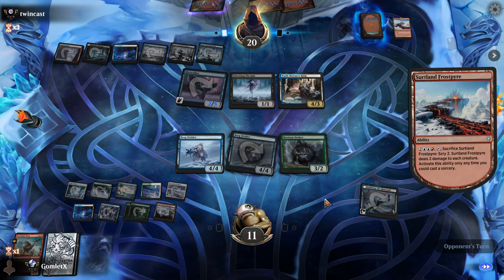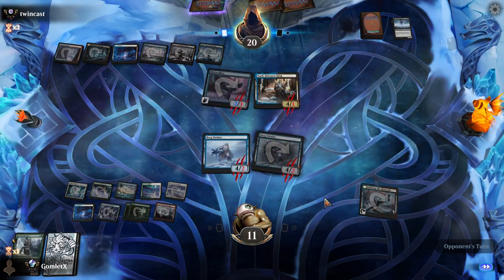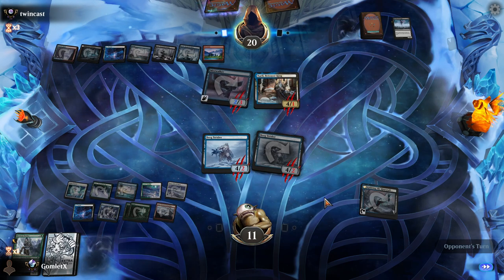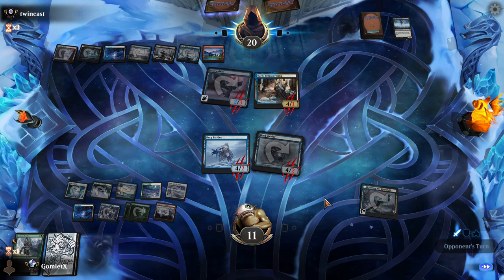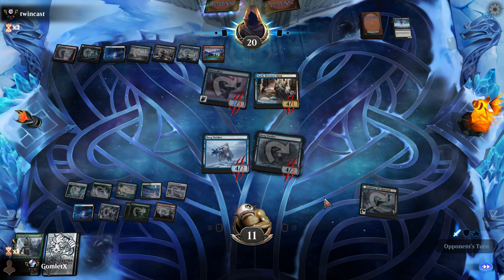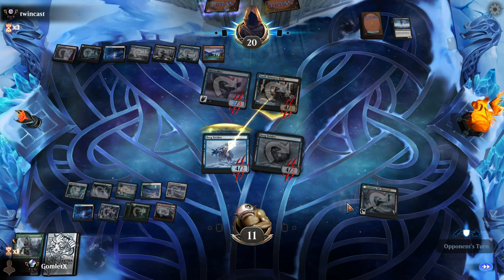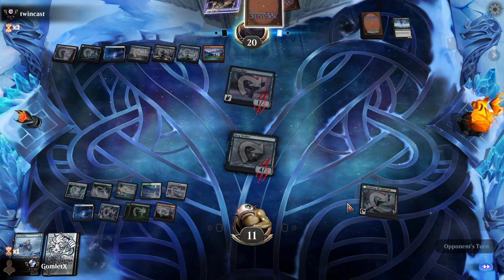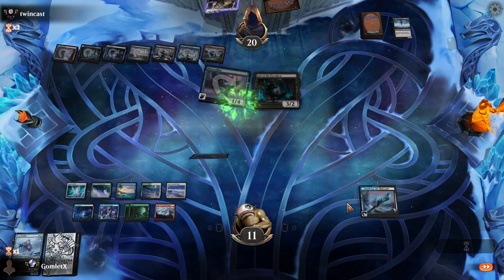It's actually really bad for us because it kills our Horizon Seeker, which is whatever, but it convinces them to not attack with Narfi here, because they're not going to immediately bring it back. That is what's worse for us — not being able to Bergstrider again this turn. Oh my god — okay, I'm super happy to see that. Did not expect that at all. Jarl the Forsaken killed the other Bergstrider. Well, now I don't have to keep trading Bergstriders.